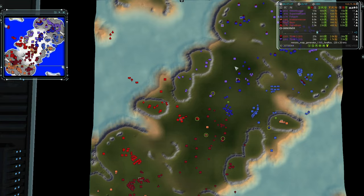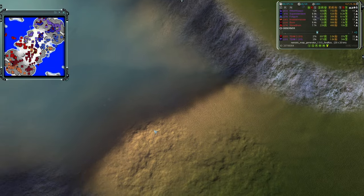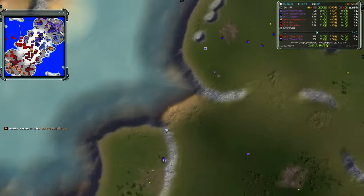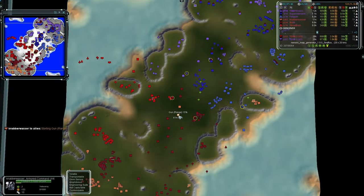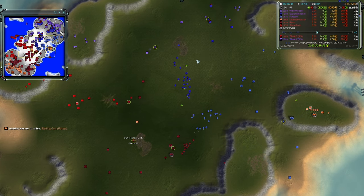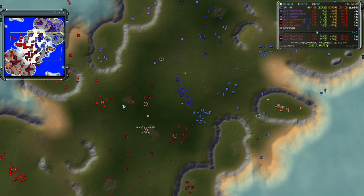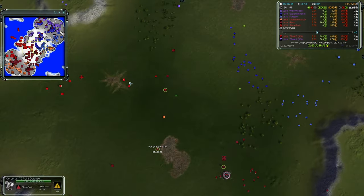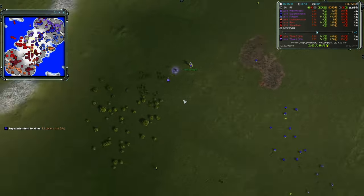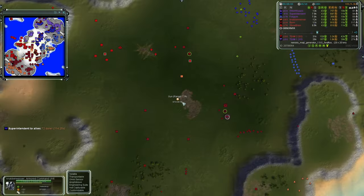Team two's control of the northwest water lets them potentially walk Salems onto land since there's a gentle hill. Nabberwasher is going for the gun upgrade on his comm to stay aggressive. We only really see two armies being built — for team one and team two, with two players each focusing on firebase construction and forward production bases. The air players, Willow Wisp and Nabberwasher, are both building gun upgrades.